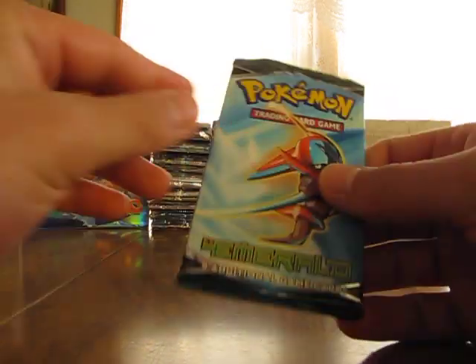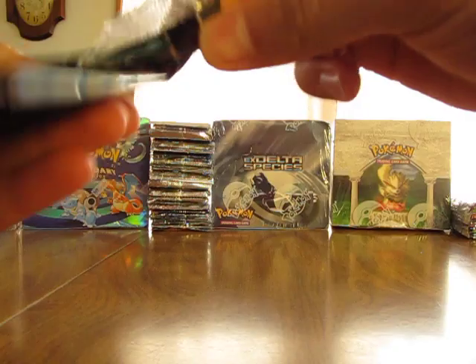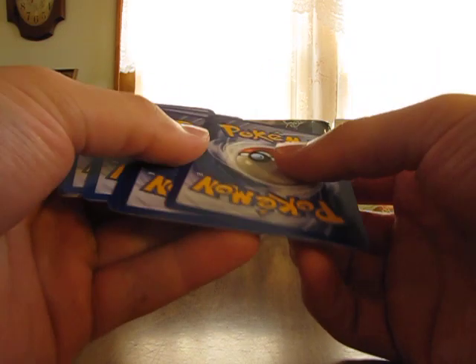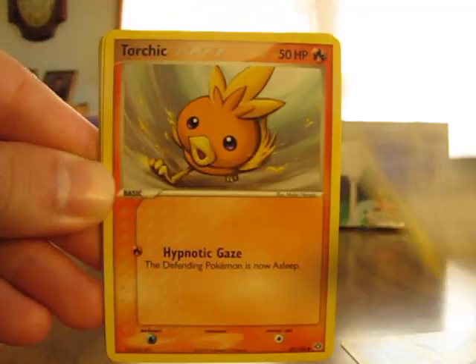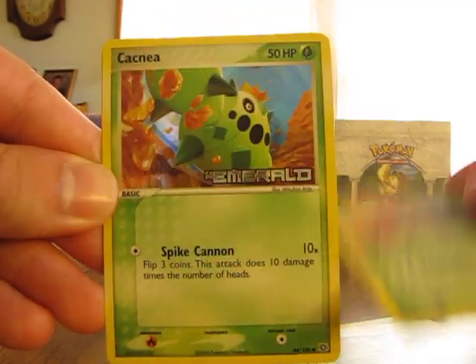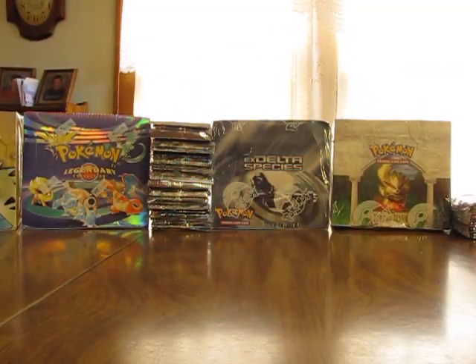Now we go to the EX Emerald. I'm really looking forward to opening some of these boxes today — especially the Neo Destiny, Legendary Collection, and Dragon Frontiers. I'm really hoping for that Charizard Star. Start off with Pichu, Taillow, Torchic, Zigzagoon, Swablu, Grovyle, Breloom, Cacnea Reverse. And the Zangoose — I actually think I have that Zangoose card already.